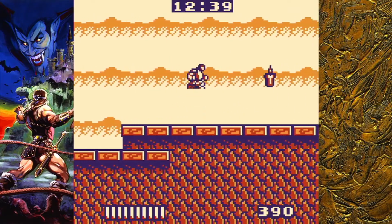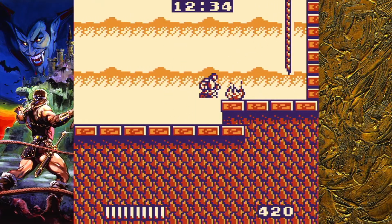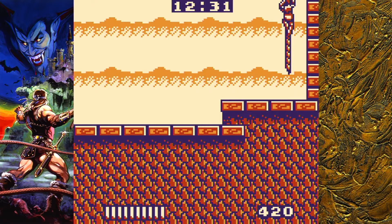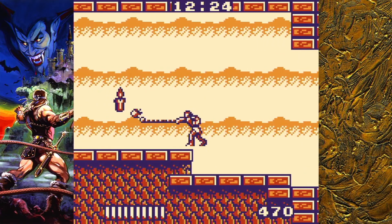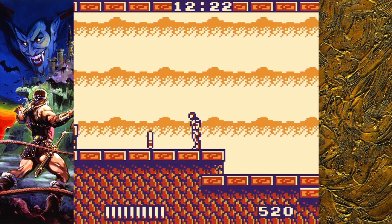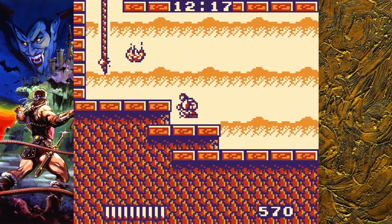This game came out in 1989 on the original Game Boy, just after the original Castlevania and Castlevania: Simon's Quest on NES. Instead of following the storyline of those games, you actually play as Christopher Belmont, an ancestor of Simon Belmont from the original two games. In this game, you take on four Dungeons of Darkness and eventually face off with Dracula in the final battle.